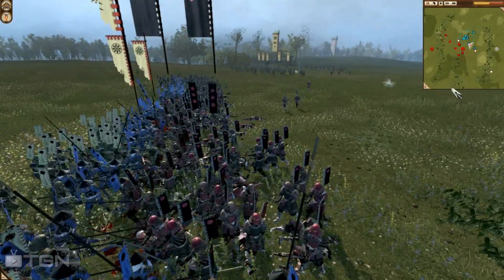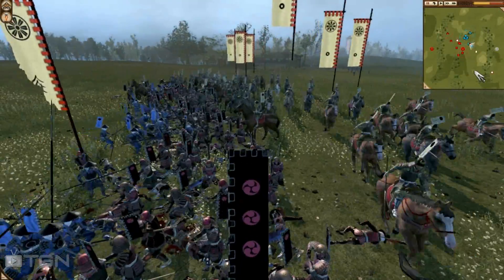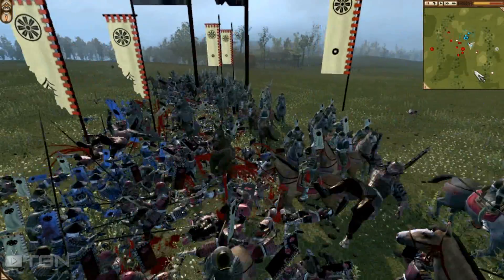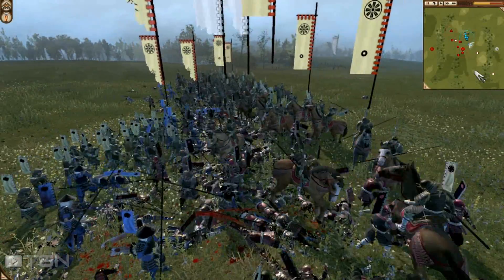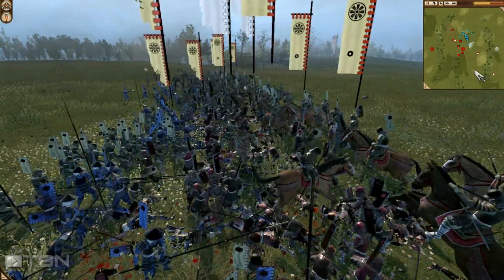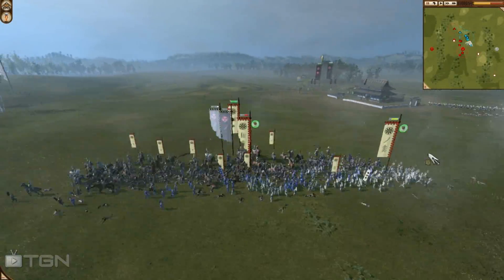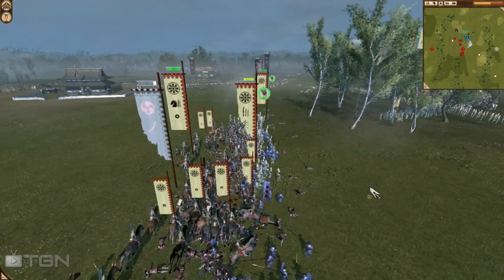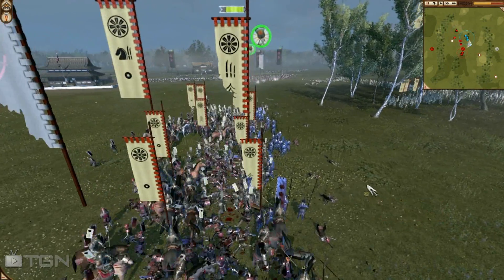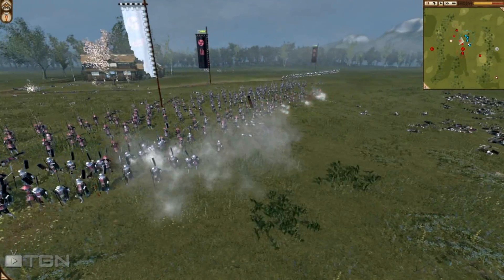Had this been a more upgraded long yari unit it would have owned all three of those units easily. Here you're going to see a really excellent hammer and anvil strike from Hun Haribo, demonstrating good solid tactics. Solid tactics is really the way you're going to overcome players who outrank you or have better veterans. A lot of you say that tips the game and makes it not fun, but solid tactics will overcome most of that.